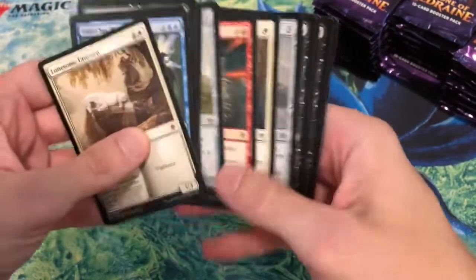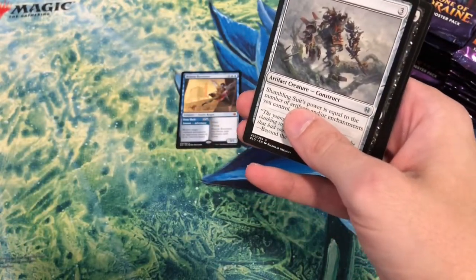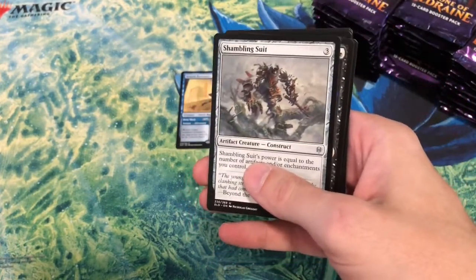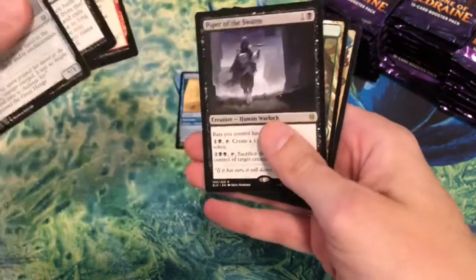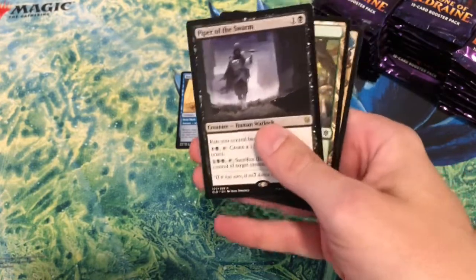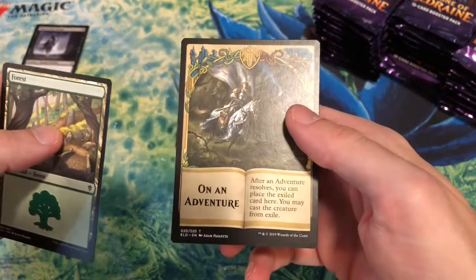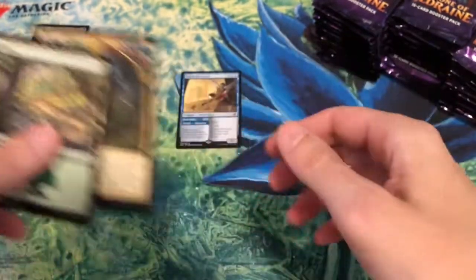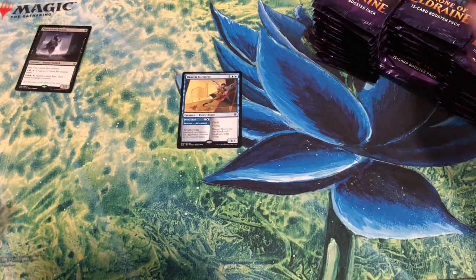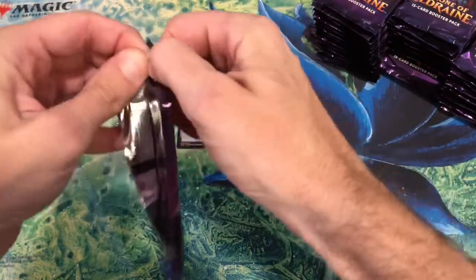We don't care about commons — putting them here, uncommons over here. Pack one: Piper of the Swarm — that's a bulk rare, goes in the bulk rare pile. On an Adventure land — that goes in the token pile. The bulk rare pile is where we put the cards that didn't really have any friends.